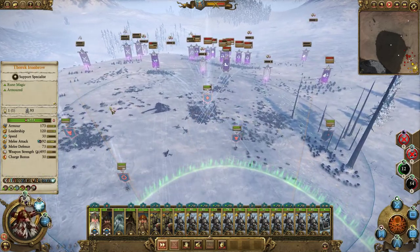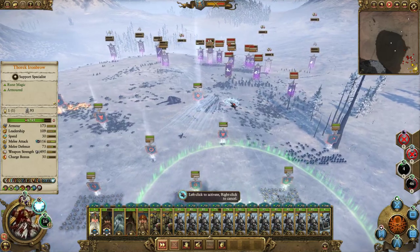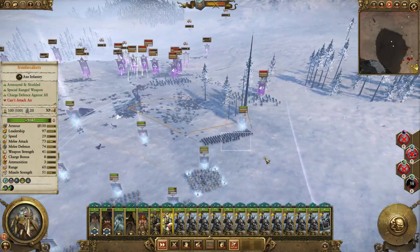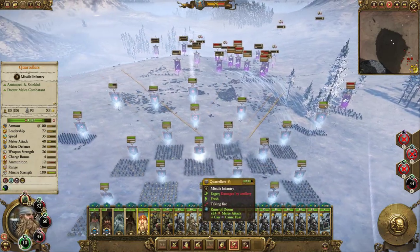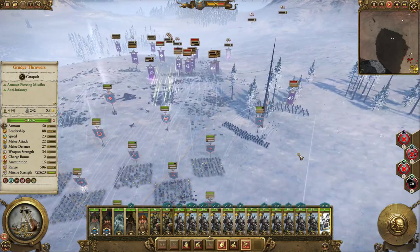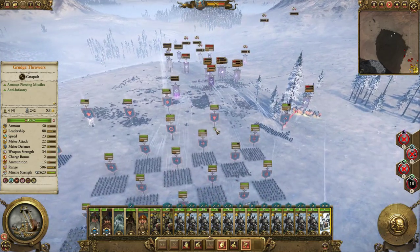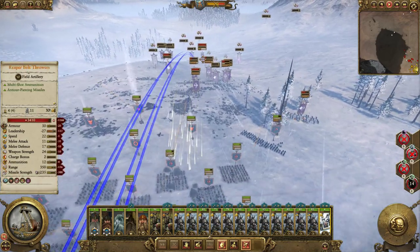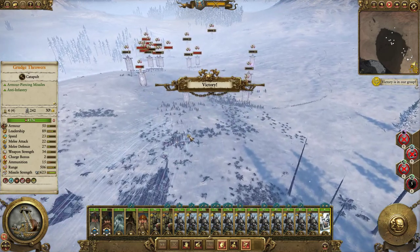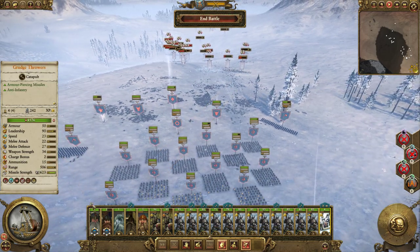Yeah, they're taking casualties — that's okay because these guys here have got heals. Just deleted. Okay, I need more ammo — don't want to run out with any of them. Don't really mind if the artillery runs out, but keep the quarrelers going. There's the army losses — already! Holy crap, that was fast. I think we did better than what auto-resolve was going to do, because we basically took like nothing. Absolutely destroyed them.